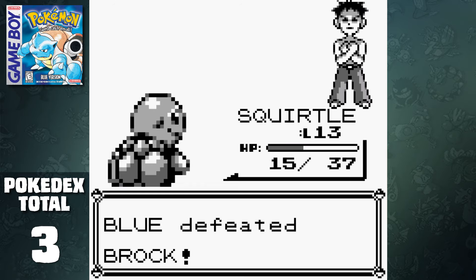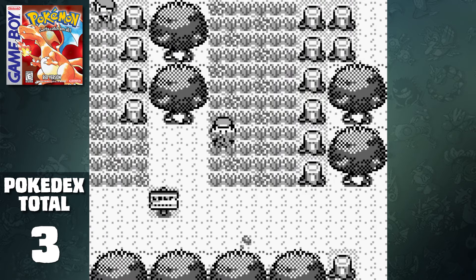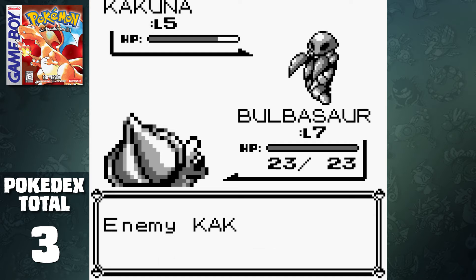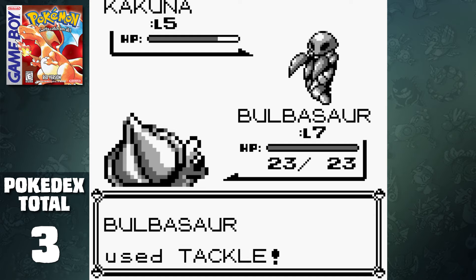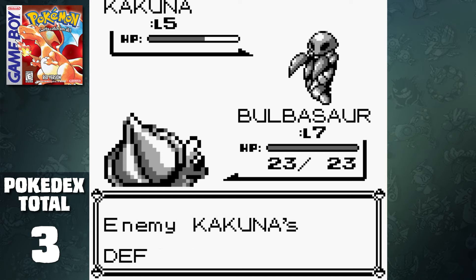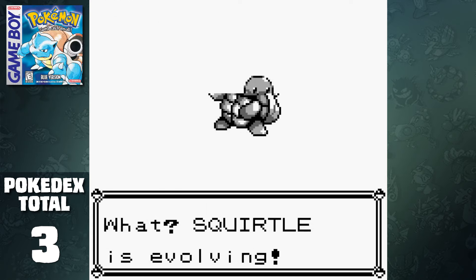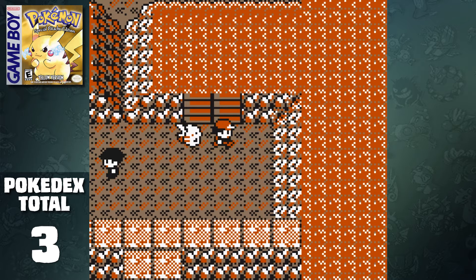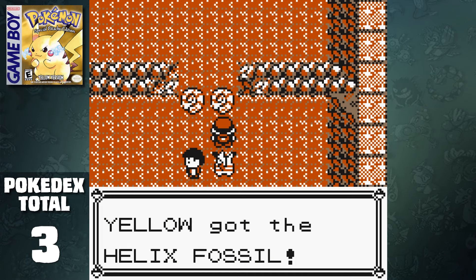Meanwhile on Blue we just defeated Brock, and Red is still trudging through the Viridian Forest. We need to catch up bad, so let's just forget about Brock. Remember how I said Bulbasaur was gonna help us? What we need is for Bulbasaur to be at level 8 and have 16 Tackle and 36 Growl power points left. This is gonna take a bit because we can't level it up at all. In Blue, Squirtle is evolving to Wartortle. Our Nidoking is absolutely obliterating everything in its path and we're almost to the end of Mt. Moon. At this point we're gonna collect the Helix Fossil, which we'll add to our total once we revive it.